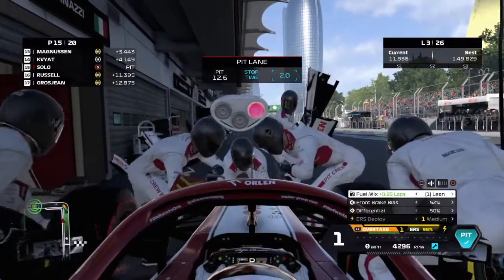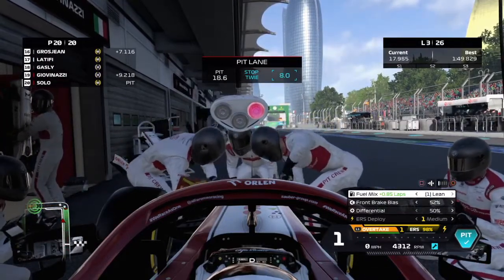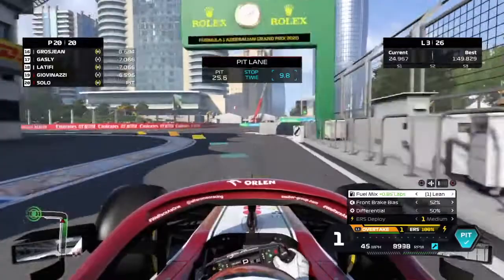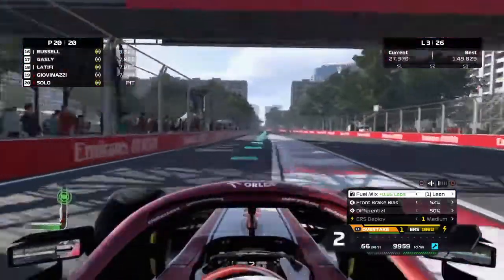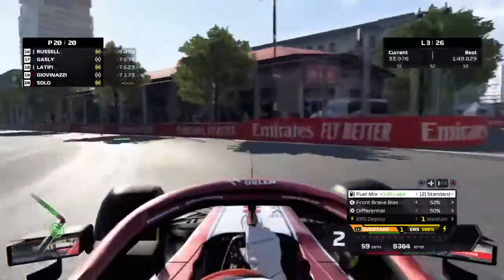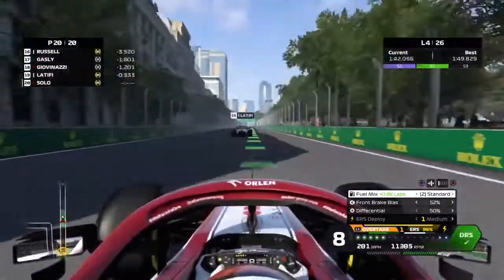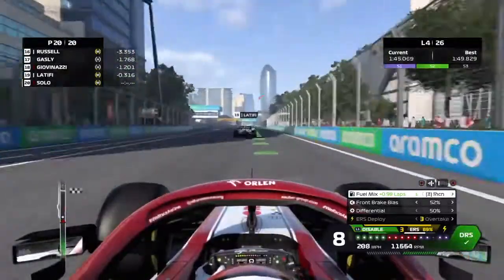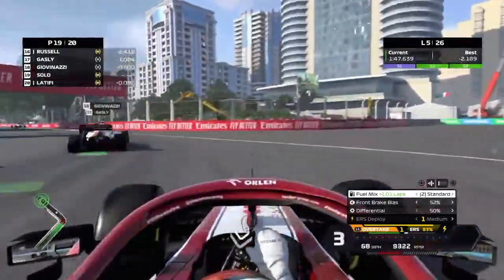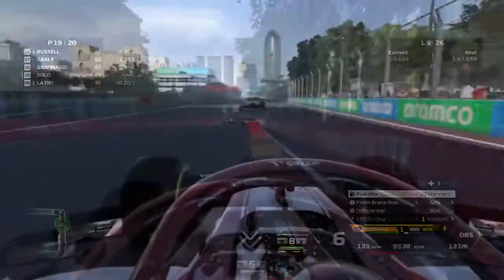We're going into the mediums right away - when was the last time I went through a race without breaking my front wing? We're out in P20, and the tire wear on Azerbaijan is really high so we might have to go into hard tires at the very end. At the end of lap four, Nicholas Latifi is ahead of us. With DRS open, rich mix, and overtake mode on, we dive down the outside of Latifi and take the position. There's a full car length between me and Latifi because of the main straight and how overpowered the slipstream is.